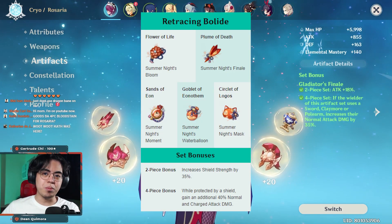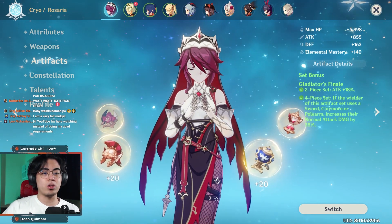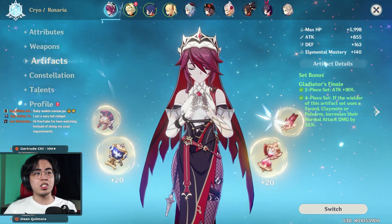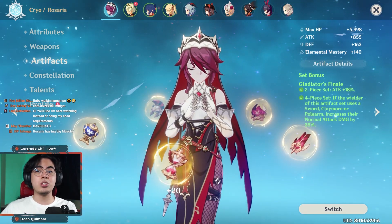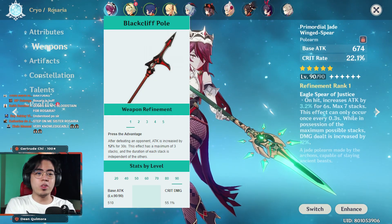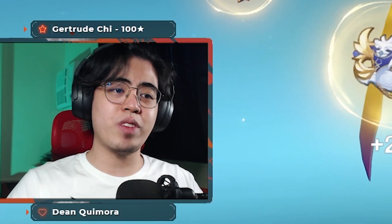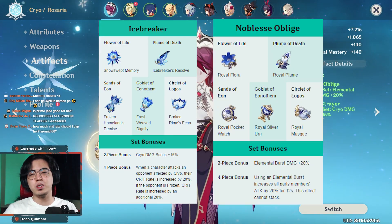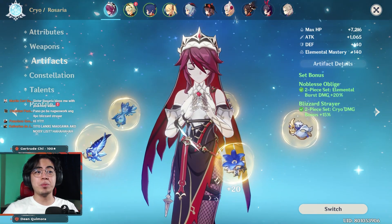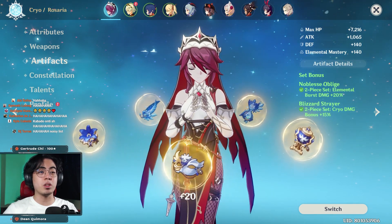There is an option of going for 4-piece Retracing Bolide if you're using a shielder in your team. However, I believe that it is a DPS loss when you switch to another character, put your shield on, and then switch back to Rosaria — in that time frame you could have done 5 normal attacks and done more damage that way. But if you're going to be using a shield anyway, such as in high-level content like Abyss, then 4-piece Retracing Bolide is a good choice. For Cryo DPS Rosaria, Staff of Homa is the best and all 5-stars are good. 4-star options are Blackcliff Pole or Deathmatch depending on the crit stat needed. 3-stars are the same as physical DPS Rosaria with Halberd and White Tassel. The artifact set for Cryo DPS Rosaria is a 2-piece Blizzard Strayer and 2-piece Noblesse Oblige. You just want to pump the damage on her Cryo and her burst because her burst does a lot of damage over time. You can go for 4-piece Blizzard Strayer in a freeze comp, but I think that is overkill on the crit rate and you would better benefit from the 20% more elemental burst damage from 2-piece Noblesse Oblige.